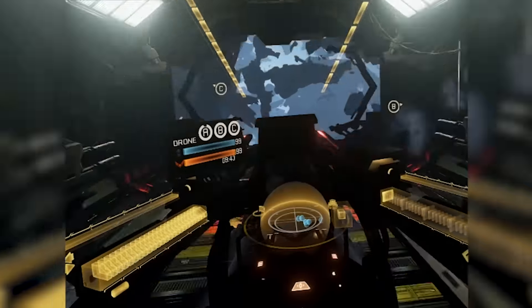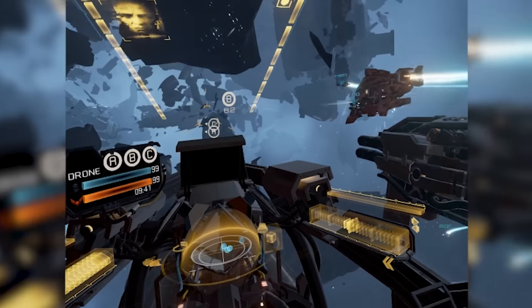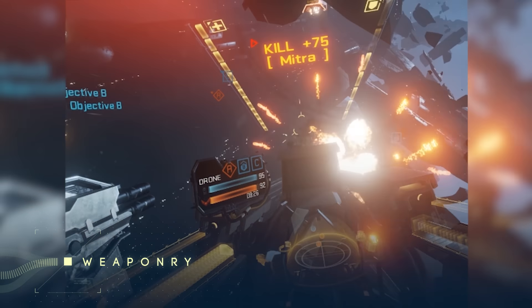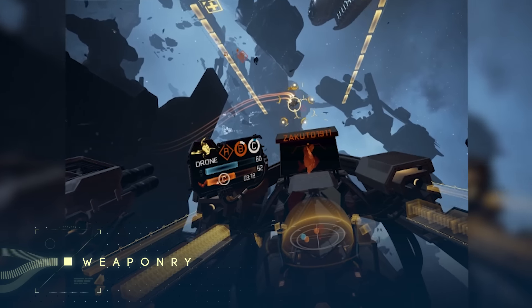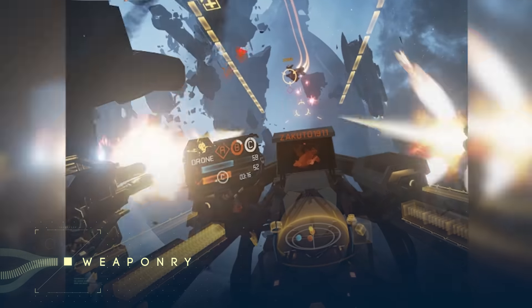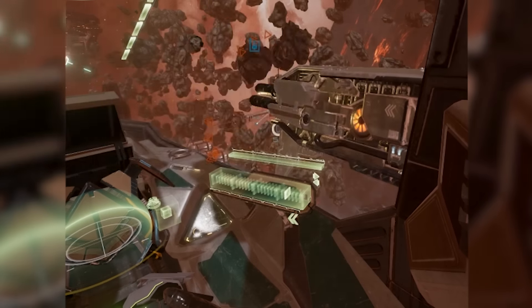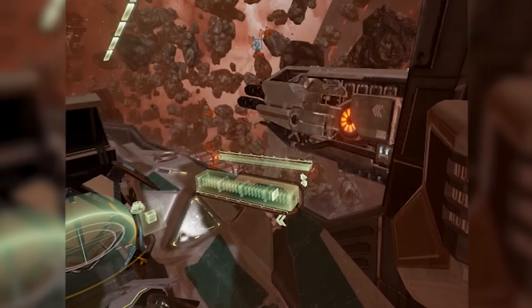The first ship every rookie cuts their teeth with is the Wraith. Typical of its class, the Wraith boasts powerful and fast-firing hardpoints. These are best used in short bursts when you have the enemy firmly in your sights, as if you keep your finger down on the trigger too long, they will overheat and your rate of fire will slow dramatically.